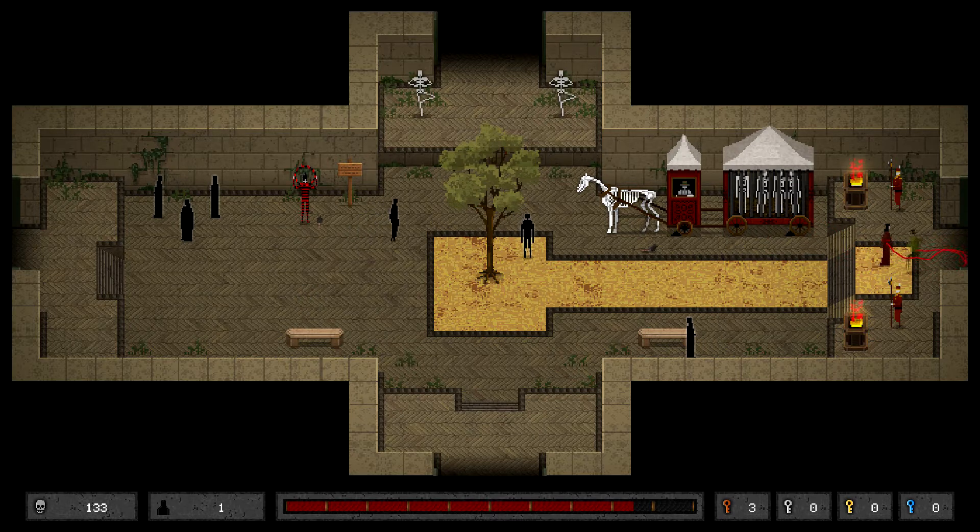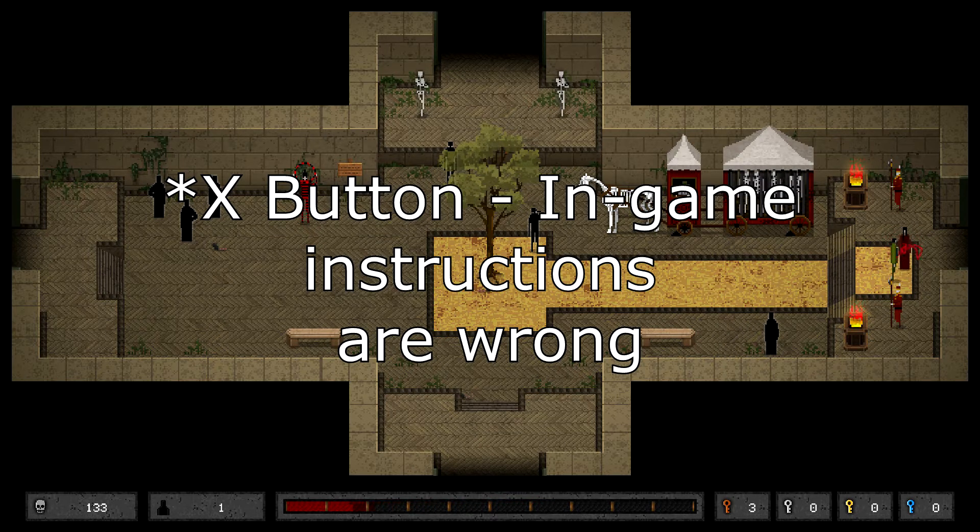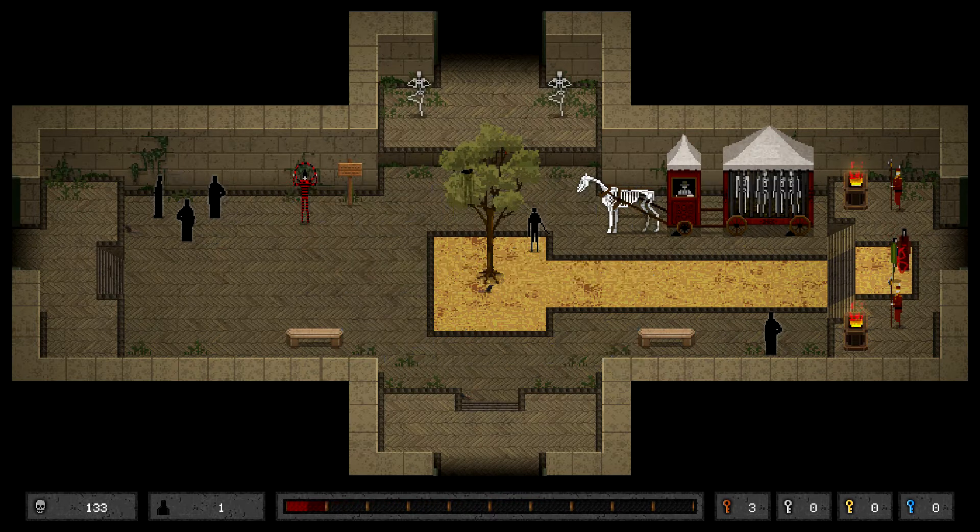Before we get things started, make sure when you enter this house that your rope is reduced all the way. To get rid of your rope you must press the L or R buttons and stand close to your partner, as we already encountered in the House of Spring. Sometimes having a longer rope is a liability.